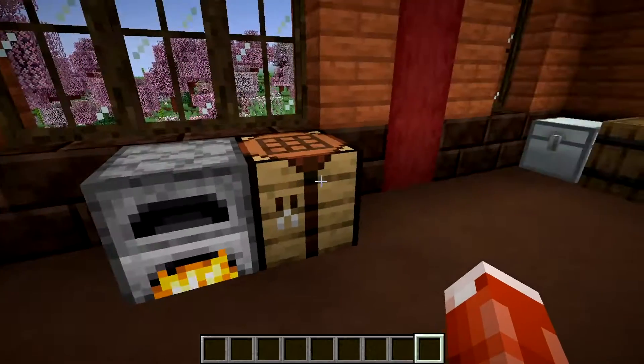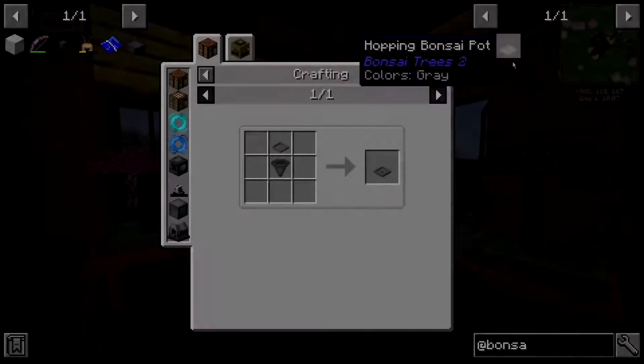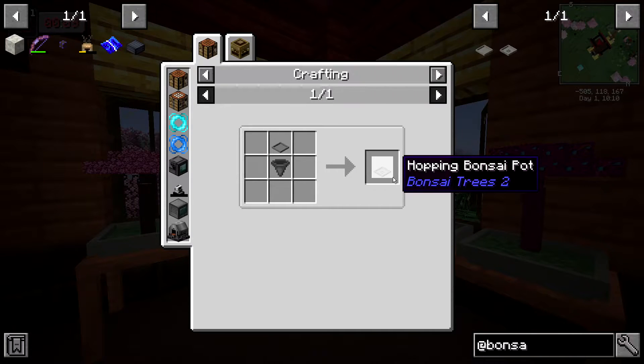To craft a regular bonsai pot, smelt the clay into bricks. Combine a regular bonsai pot and a crafting table with a hopper to get a hopping bonsai pot.